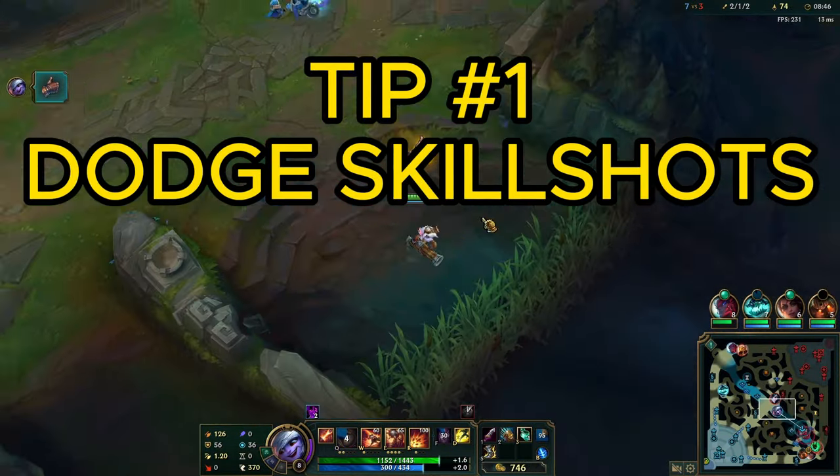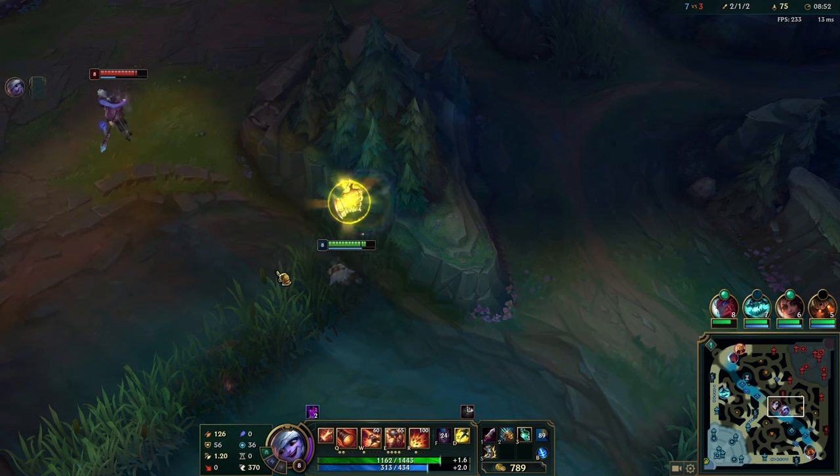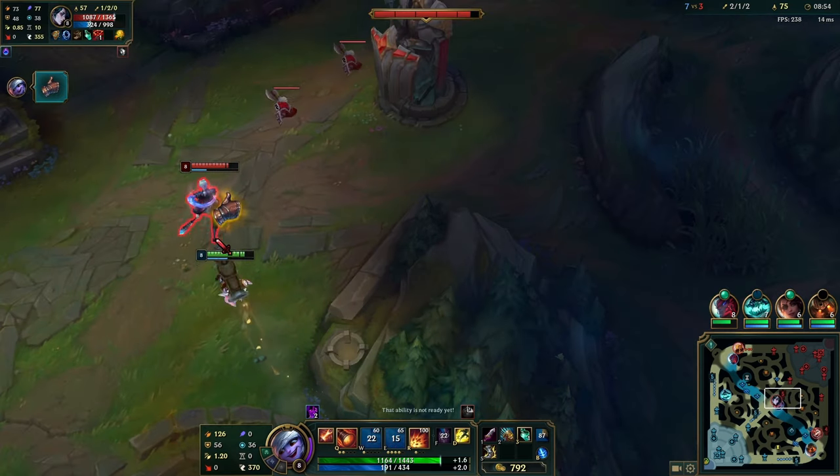Let's talk about playing against champions with line skill shots — things like LeBlanc, Hwei, Xerath. When you jump in, their brain expects you to keep following the same path. If they throw their ability out too early while you're in the air and miss, they're dead — so they'll hold it until the exact time you arrive, then throw it where they think you're going. The key is: as soon as you land, instead of auto-attacking, immediately start clicking in the opposite direction of where you were going. You will dodge so many of these line skill shots by following this simple rule.